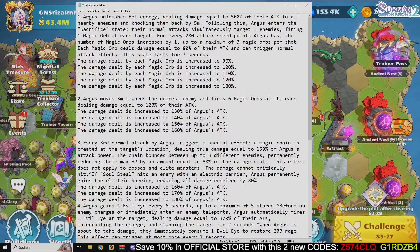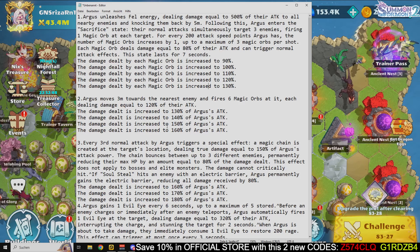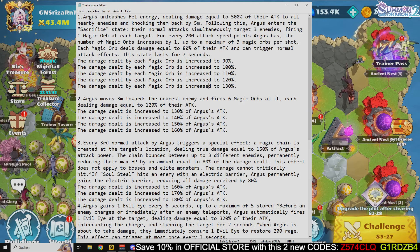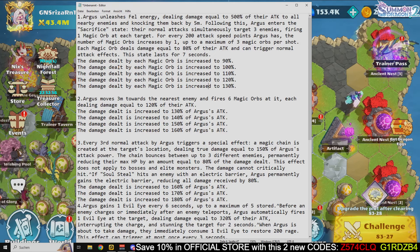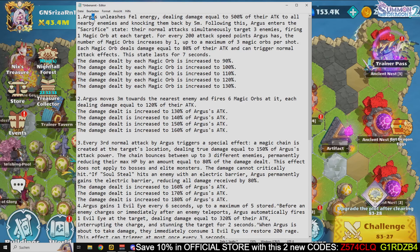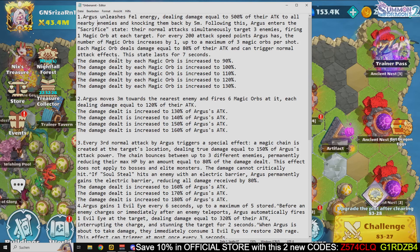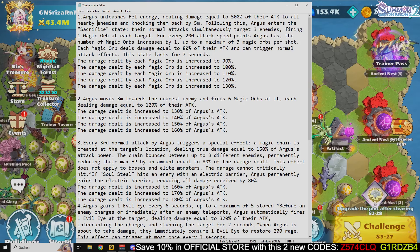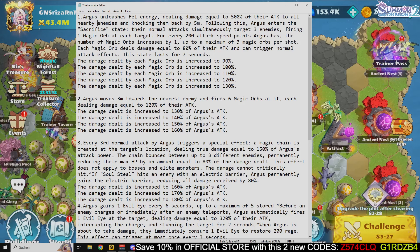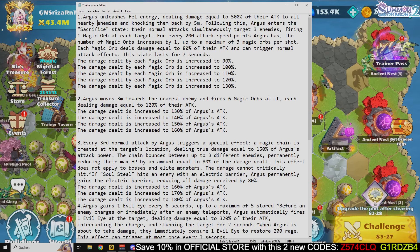Now let's talk about the new dragon. The new dragon is called Argus — or Agrus — I'm not sure of the name since we already have a dragon called Argus, just with the E and W switched. This dragon is an SP hunter dragon. Those who know Eternal Evolution will recognize Argus as Artemis in that game.